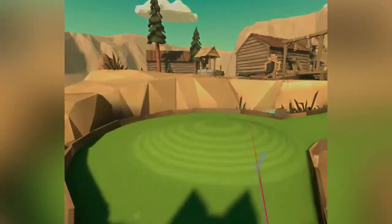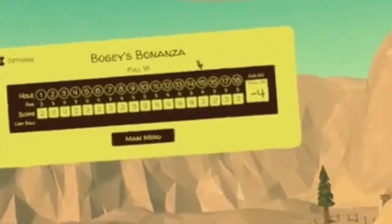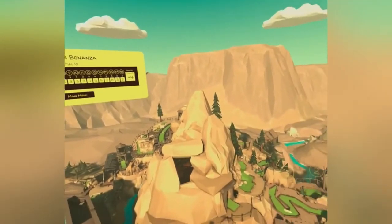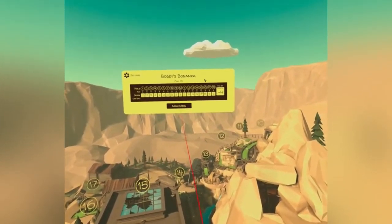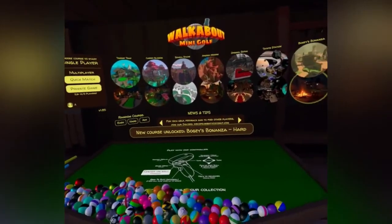I forgot what it's called — Bogey's Bonanza. That seems like a dumb name, but hey, so that's it. If you don't have Walkabout and you have an Oculus — you don't like golf — get Walkabout. It's good, it's refreshing, and it's pretty much anything you'd want from a mini golf game. We've unlocked Bogey's Bonanza hard mode — we'll try that again some other day.